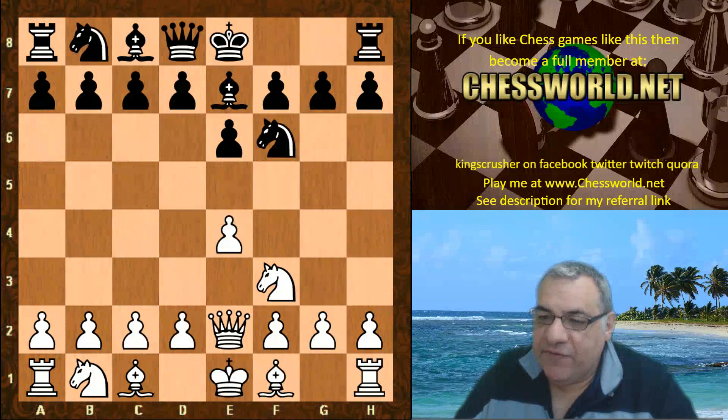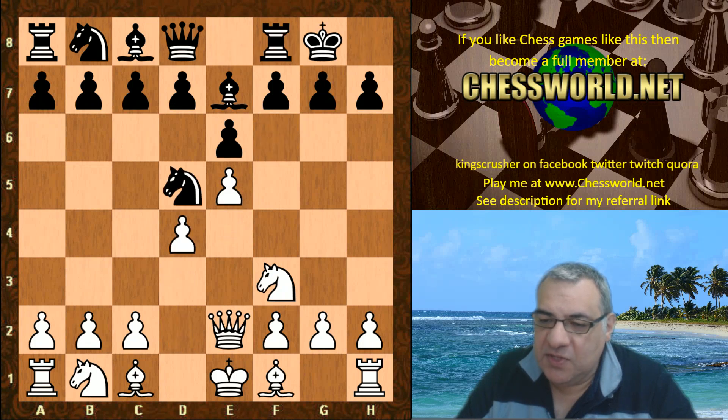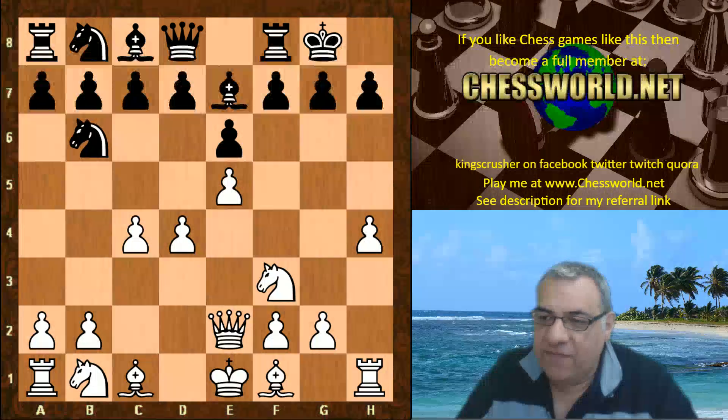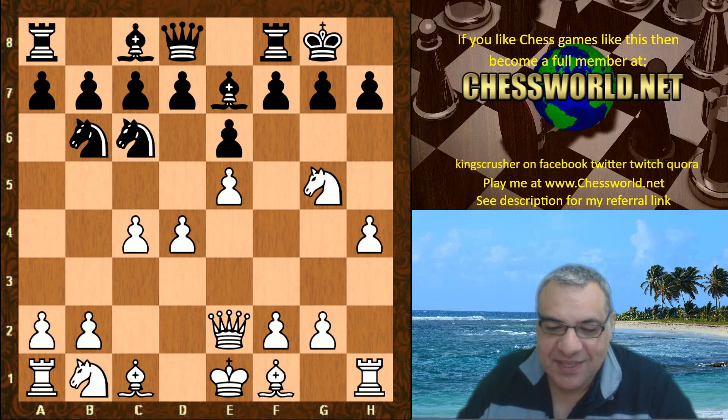But in this game we have the provocative Nf6. e5, Nd5, d4, black castles, c4, Nb6, and now h4 — very direct by Leela. Caveman Leela is coming out here, and black counterattacks the center. Instead of trying to defend or add further defense, we have the attacking move Ng5, setting up a fishing pole. Is Leela trolling Laser already with this play?